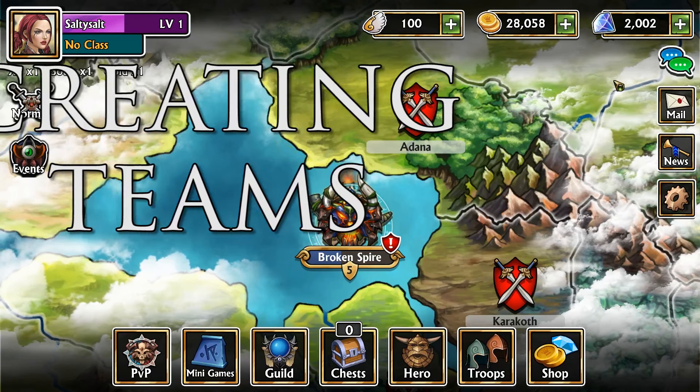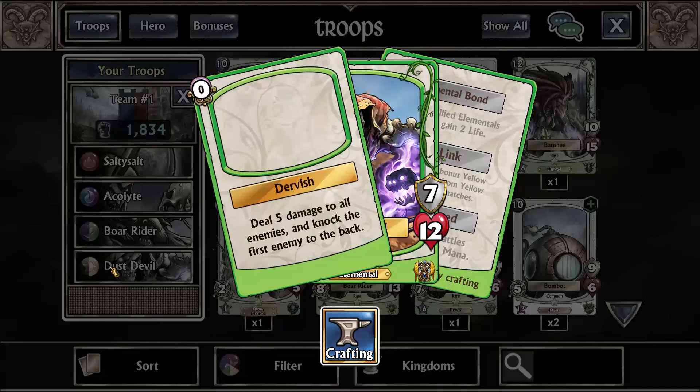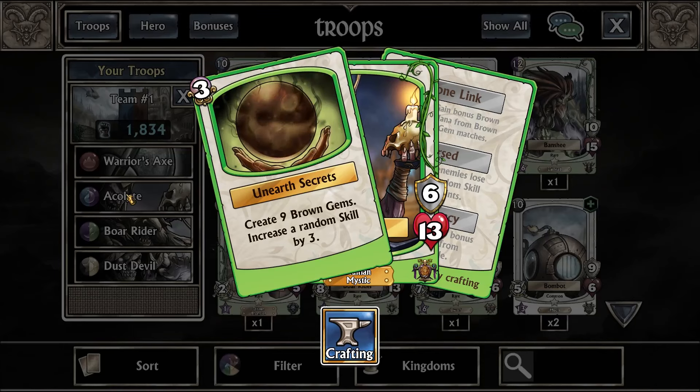Tip number four: creating teams that don't suck. Early in the game you're not going to have access to a lot of troops, but it's not hard to make a good team if you follow a few simple rules. First, try to cover all the six mana colors — that way you're not wasting any mana from any gem matches. Second, find a troop that does damage preferably to multiple enemies and then look for another troop that creates the gems to power him up.